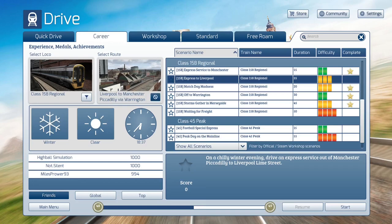Here we are today back at the Liverpool-Manchester route in Train Simulator Classic, looking at the Express to Liverpool. This is basically the same service as the Express to Manchester, but apparently a little bit harder in the other direction. So we're going to be heading all the way along the entire route from Manchester to Liverpool — a full route run, just like the other one. The only difference is that we're going the other way.